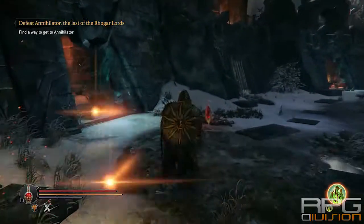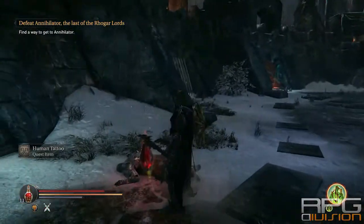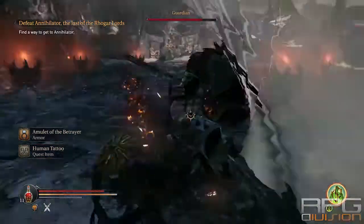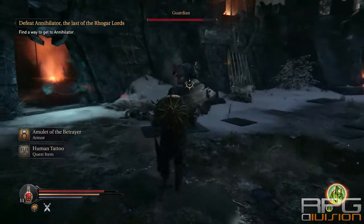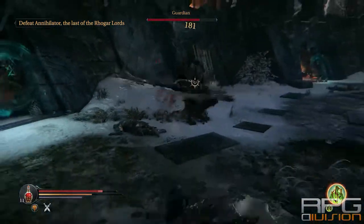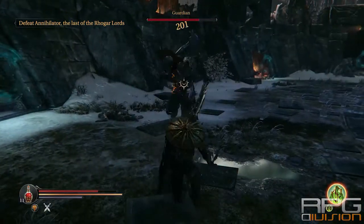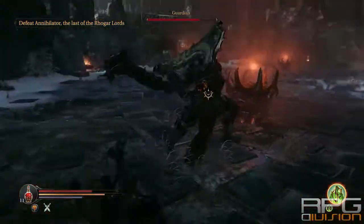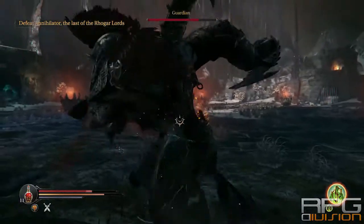Welcome back to RPG Division. In this video I'm going to show you how to defeat the boss called the Guardian. The bonus way is to not knock down any of the fire goblets surrounding the arena. You can see them in the center of the arena — there are about five of them. Just keep the boss in any corner and you'll be fine. It's really not that hard at all.